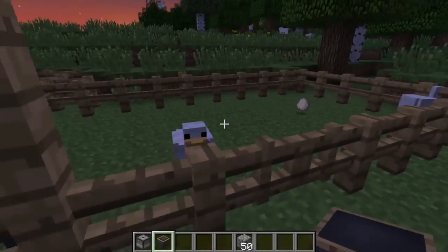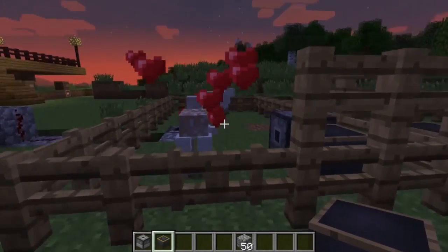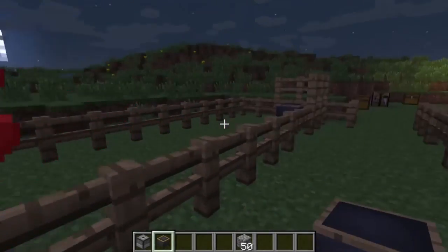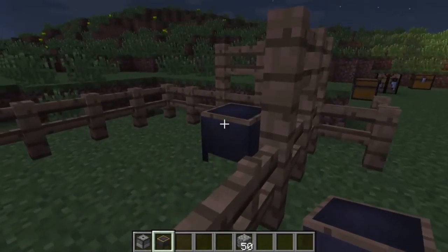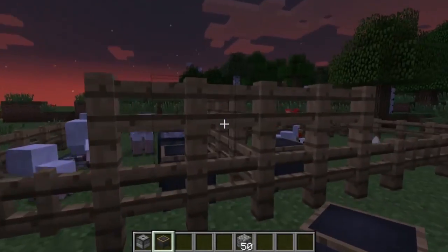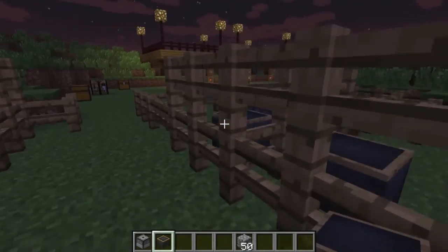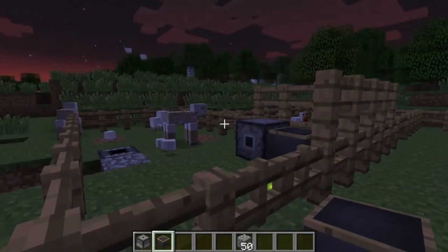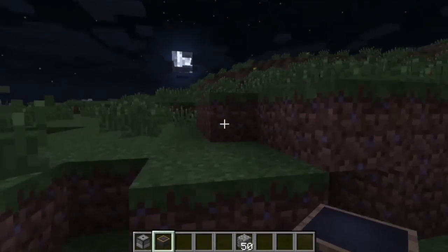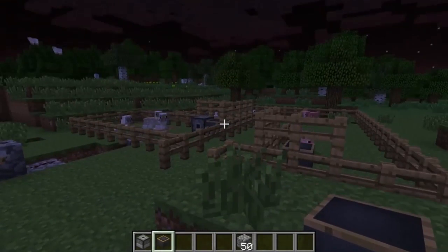So what this will do is your animals will automatically eat through that food. You can see one of them has already eaten. When both of them eat through this, it'll automatically feed your animals so they can reproduce. You can see there's a baby chick who's already been reproduced. They will automatically reproduce, but you may say to yourself — I need to manage how many animals I produce because my computer gets really laggy if there's too many.